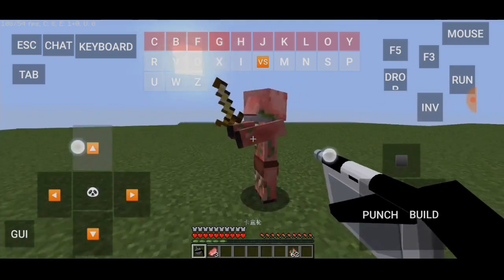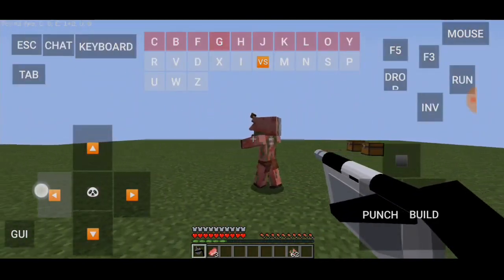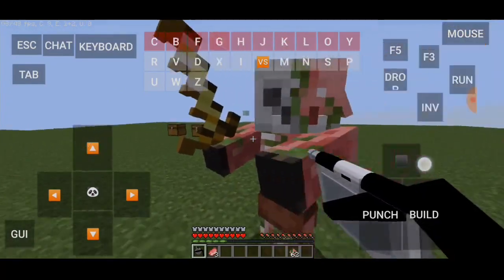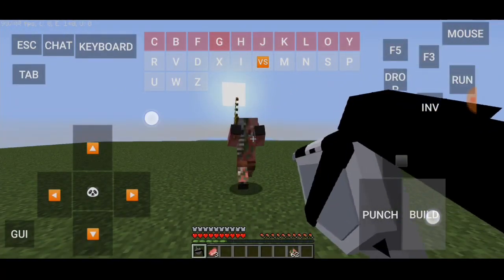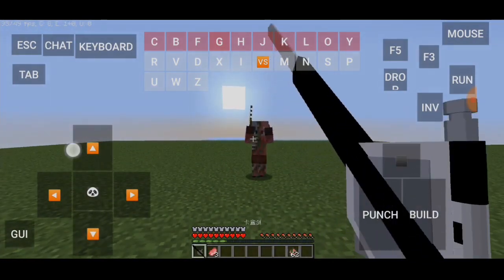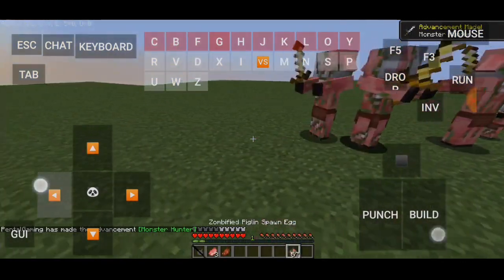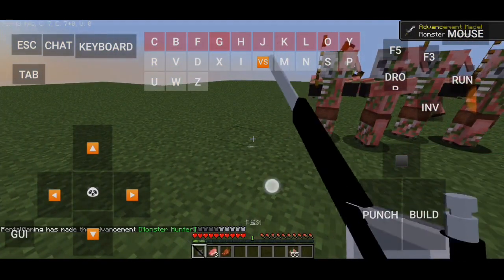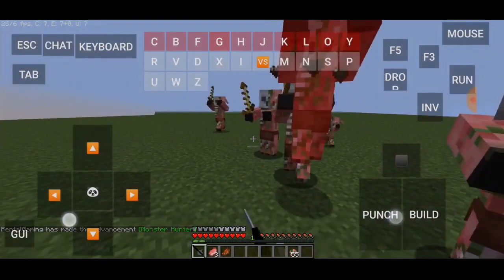Dia bawa pedang kayak gitu ya — ini karena teksturnya nggak ada GPU dan juga karena kita pakai ini. Kita coba tembak dia. Kita bisa nembak ya! Tapi kita berubah dulu pakai pedang — mantep! Aku rasa one hit ya, jadi kita bisa lawan banyak piglin.